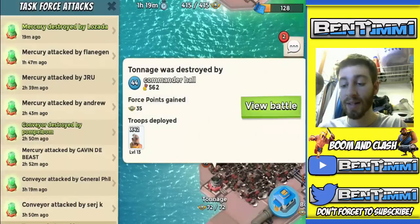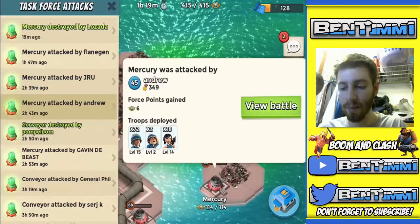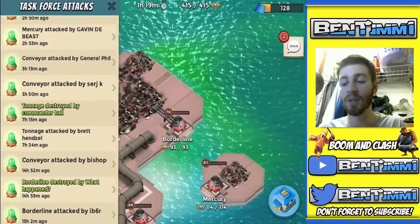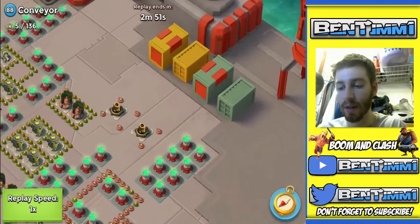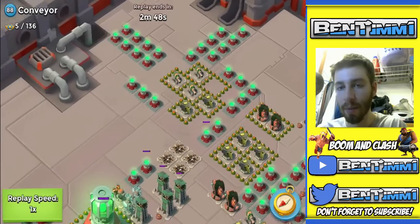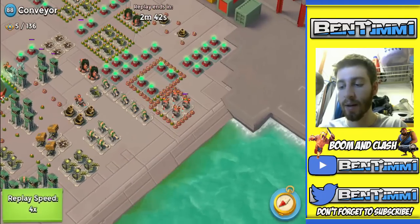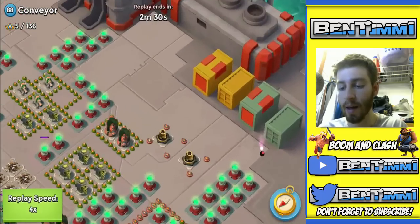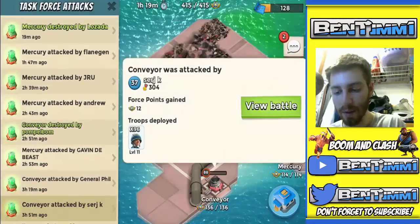Alright, with a bunch of attacks left, the least we could do is get another base, so we're attacking Conveyor. This was Sarge's plan — I saw Boom Beach General do this where a clan member went around the entire Conveyor map and attacked from the back. Sarge wanted us to do the same thing. He uses his riflemen to get around the outside, show us the path, then takes out the sniper tower and flamethrower — really smart play.